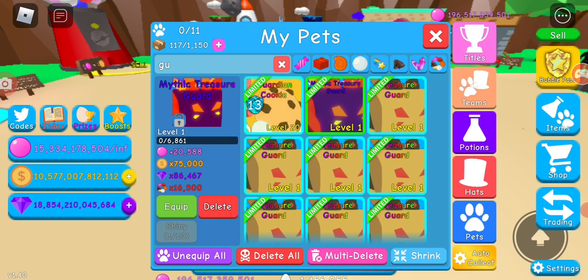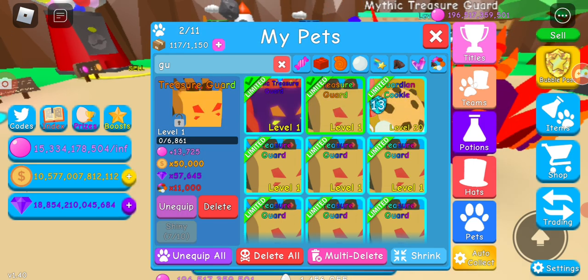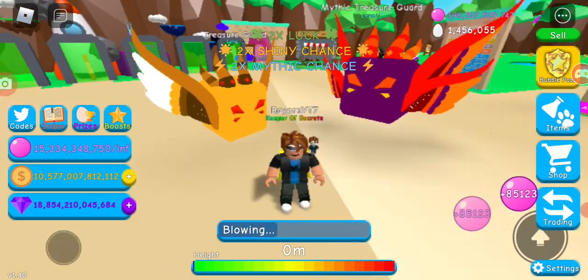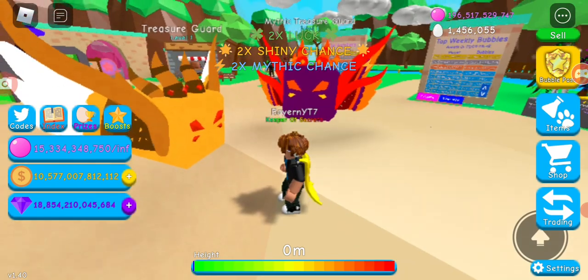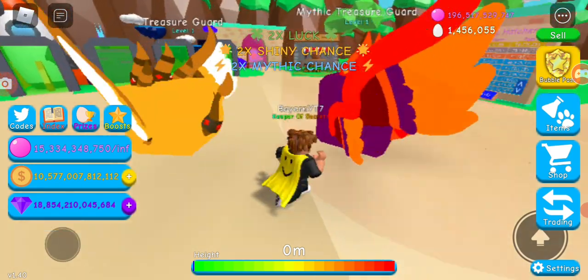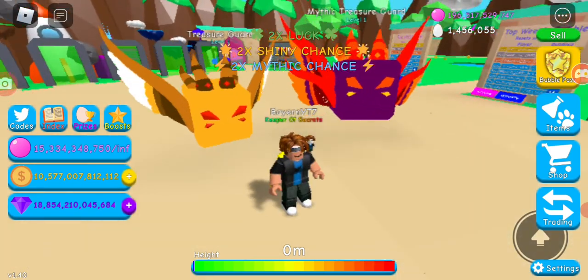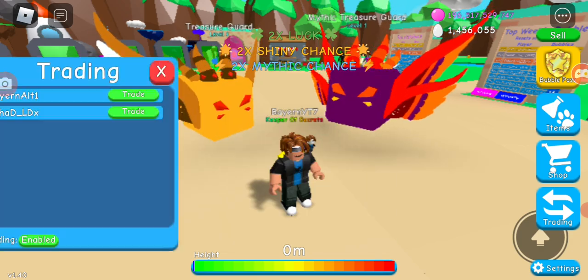We hatched a Mythic Treasure Guard on my main account! It's an unlucky way to get something but I'll take it. The shiny had a kind of blue color. The mythic looks very cool — it's a bit bigger and I like the color on the mythic. I like both versions.